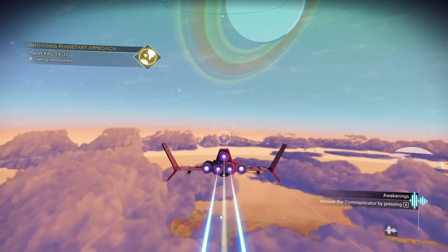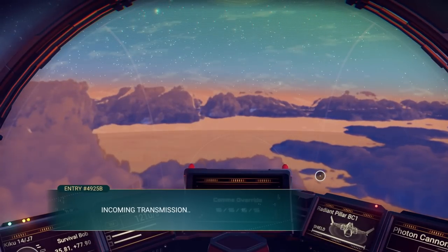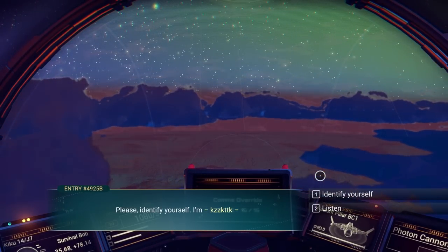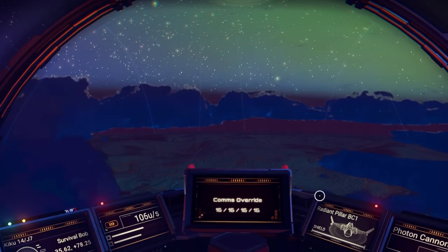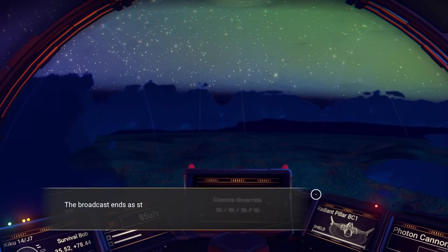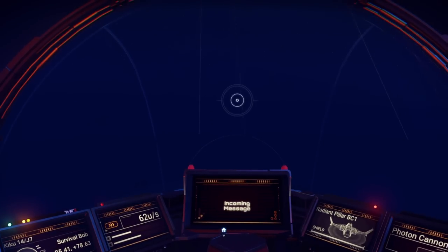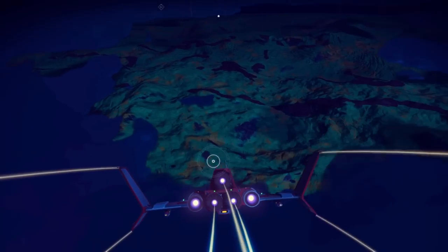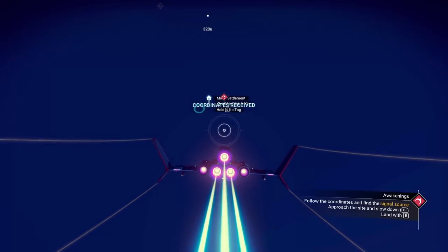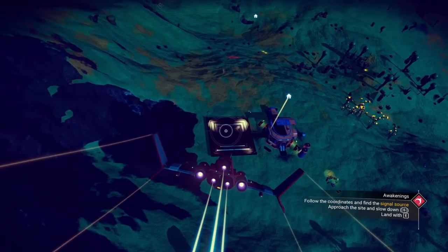Now we're going to get a message because we pulsed. Incoming transmission. Please identify yourself. I'm Bob - who are you? You are not alone. The broadcast ends as strangely as it begins - the final piece of the signal appears to be a set of planetary coordinates. We're going to input those coordinates, but first I want to go check this place out.